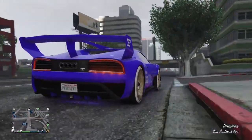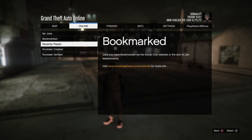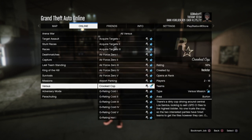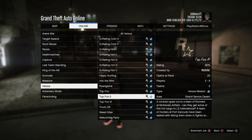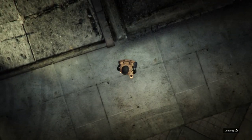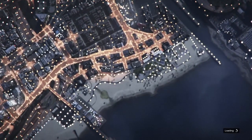For the first glitch in today's video I'm going to be showing you guys how to obtain and save the orange or purple joggers using the crooked cop glitch. You guys want to bring up your pause menu, go to online jobs, go down to versus, and start up crooked cop.